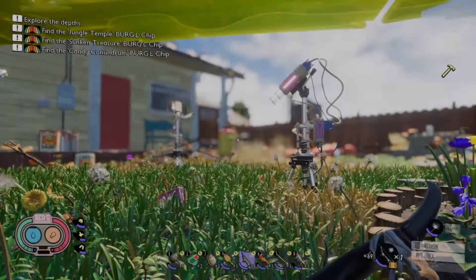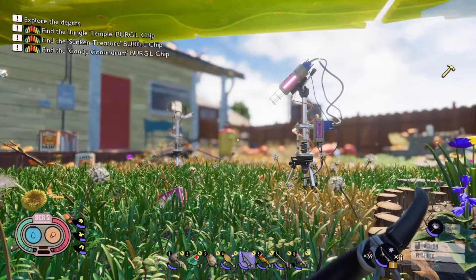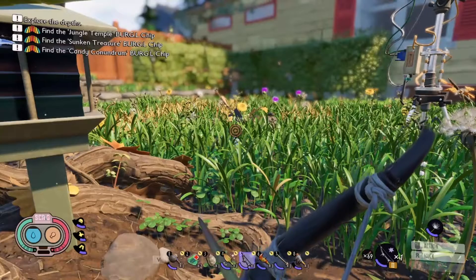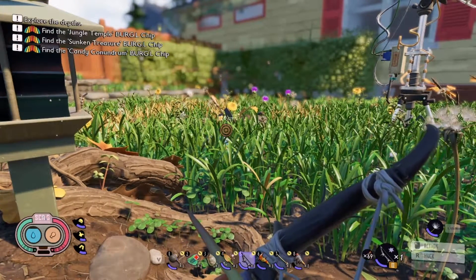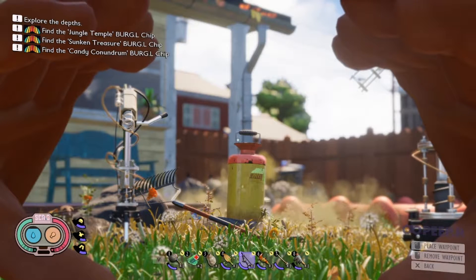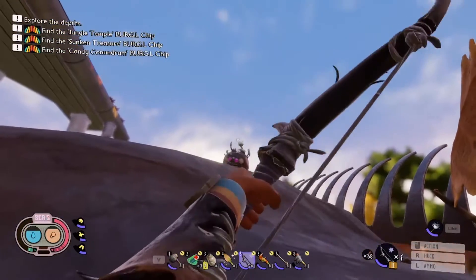Welcome back to another Grounded! Today we're in search of bombs because we managed to get a cave entrance that requires them. Looking at our recipes, we found out it also requires ant eggs and fungus, so we're heading back out to the weed killer biome. Wish us luck — we got everything ready, so let's just do it.